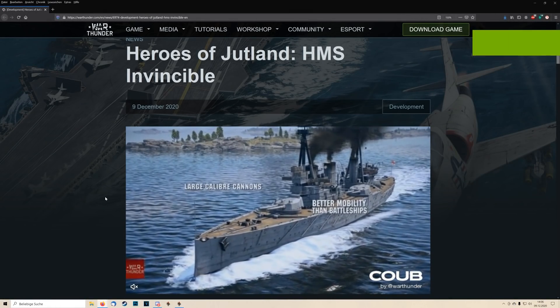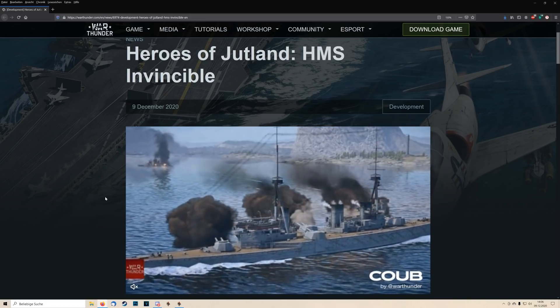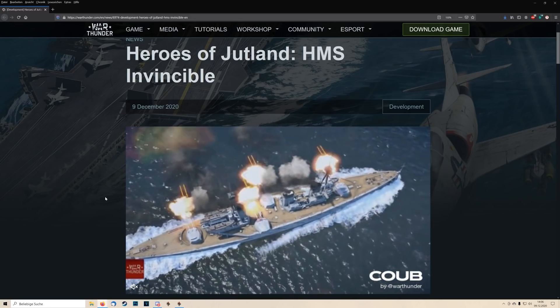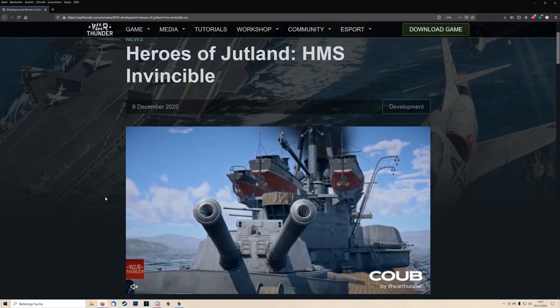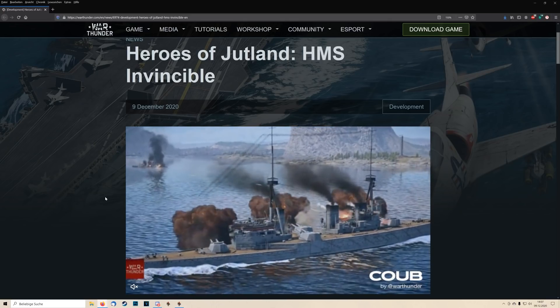Hello and welcome back to NAPHOME's News. Today we have another hero of Jutland: the HMS Invincible. Just like the HMS Dreadnought, the HMS Invincible was the very first ship of its type — the very first battlecruiser ever. It began to be built in 1906 and was finished and commissioned in 1908.